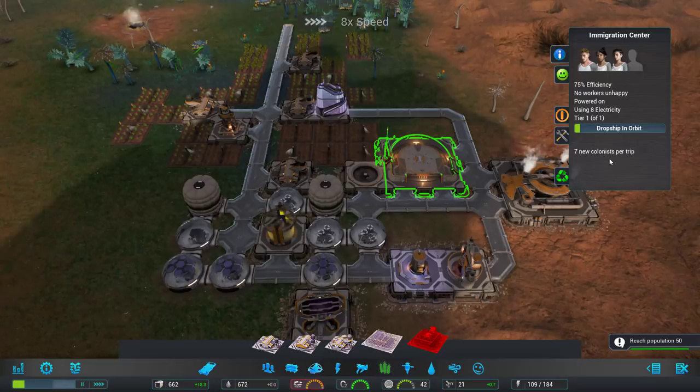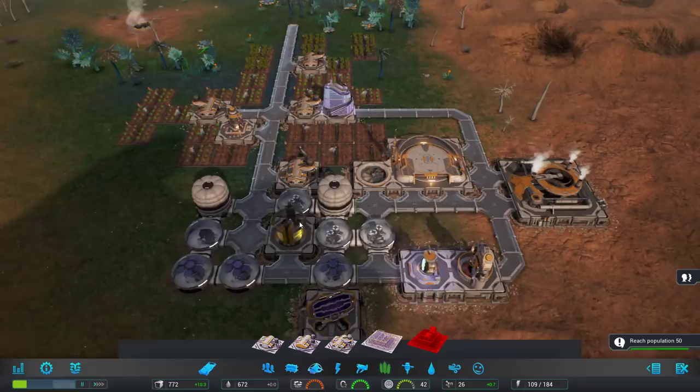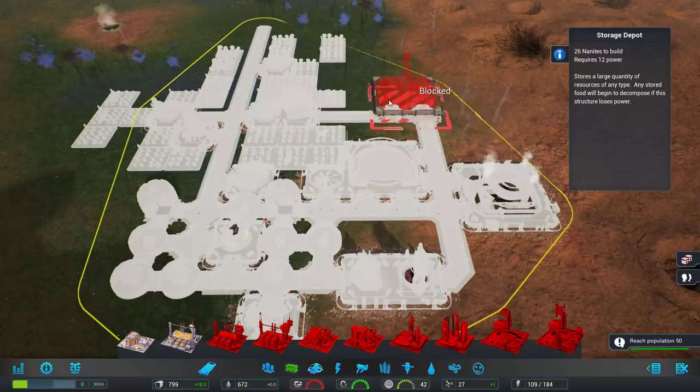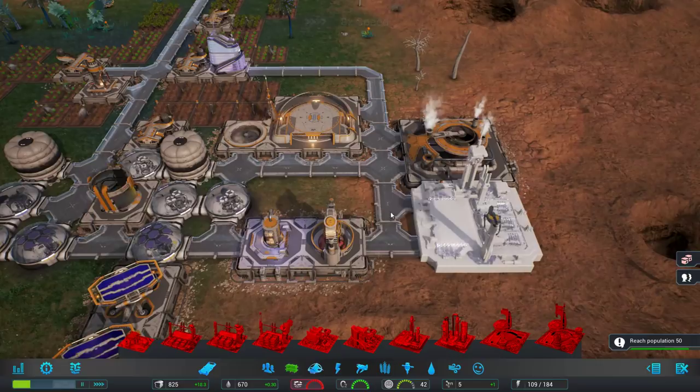I can't prioritize this building for more people, but I could cut back somewhere — we don't really need as much power, so I could redistribute. Our storage is full, though — that's going to stop us from having more food. These mini storage depots are very small and can't be upgraded, whereas this one can. I think I'll put a big one here since there's not much room down there. The mini ones are good for filling little gaps, but we definitely need this up — right now we're not storing any more food, it's going to waste.